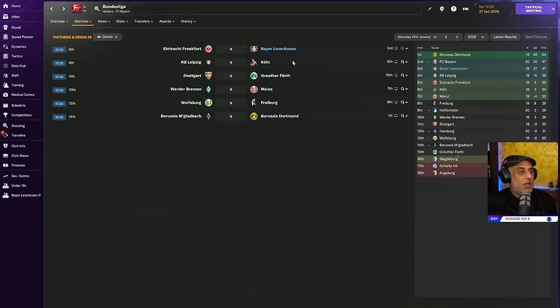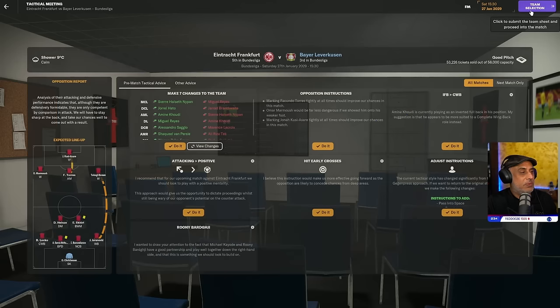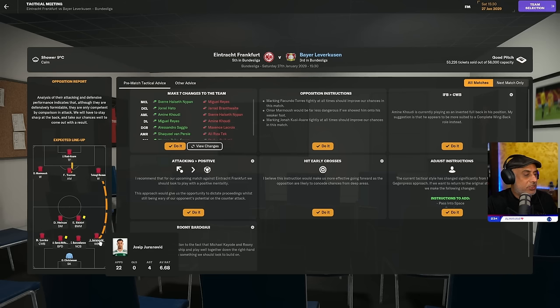Eintracht Frankfurt versus us — this match we have to win. We've got Takagi Ramen, Kusi — the same players. They're playing Juranovic and two complete wingbacks, so this is an attacking setup. They don't get any tougher than this.